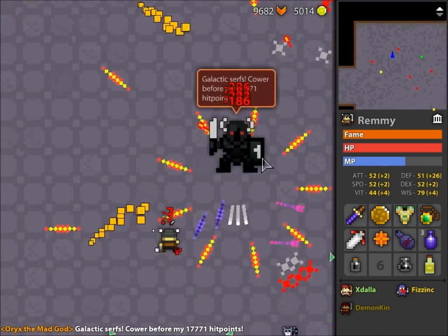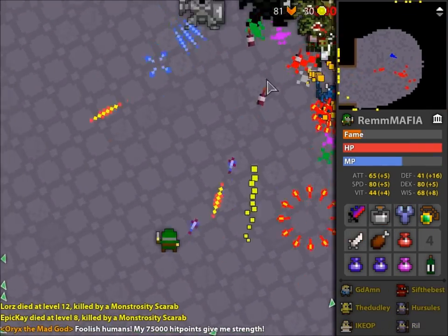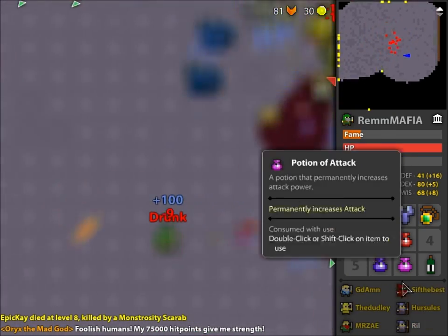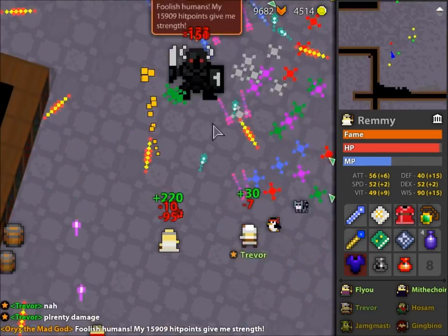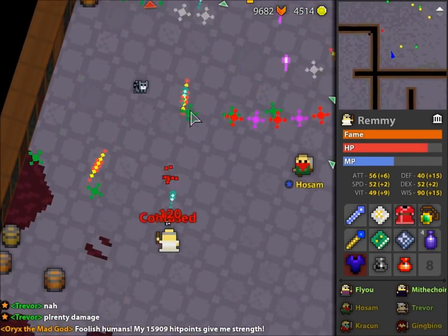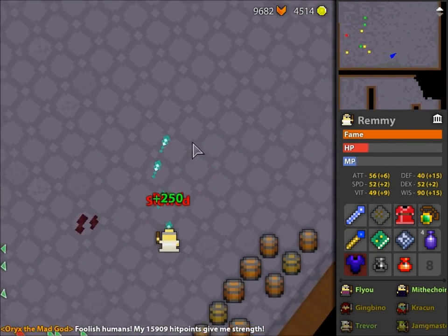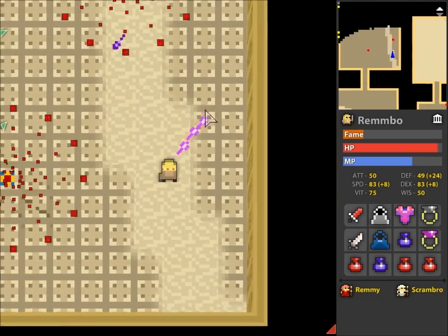The best tactic with Oryx in the wine cellar is to never run directly at him — always circle in a clockwise direction. Clockwise, because if you get confused, it will cause you to run away from Oryx. Assassin is the safest class, and just one top-tier poison will do enough damage to get soulbound. Oryx's stars each deal a lot of damage — even as a priest using all of my MP, I barely escape. Lag is the biggest problem you'll have there, and I can't help you with that.